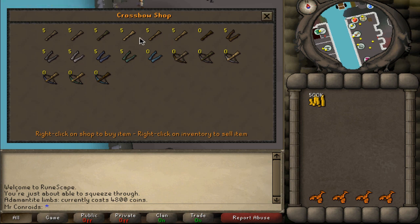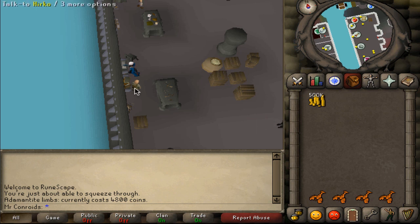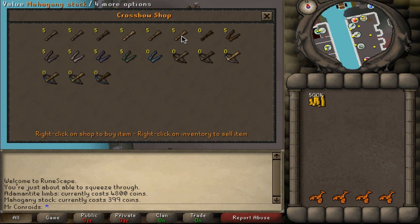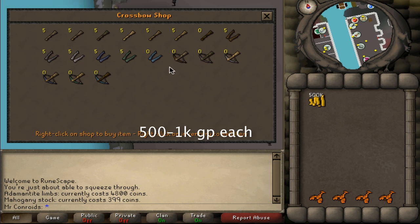That is one way to do this, or what you can do is buy these mahogany stocks and the adamantite limbs and have the crossbow strings as well. There is a bank over here on this side of the map and you can just string them. Once you've strung them it'll only cost you 4.8k plus the stock which is 400gp, so that's 5.2k total. I'm honestly not sure what the crossbow strings cost — I will put a little annotation here showing you what they are. You can string them and you'll make even more profit off of that.